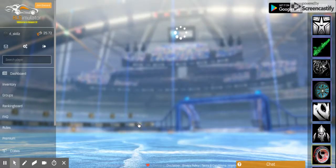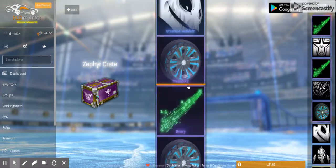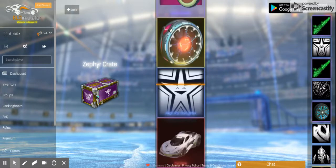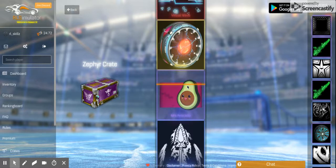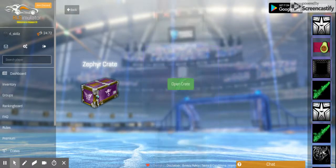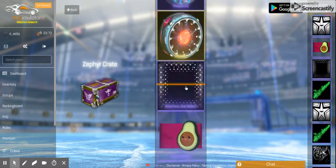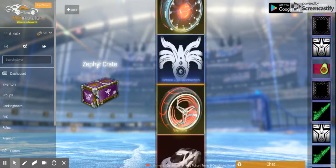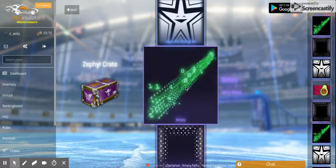First crate, one of 24 to go. I can do no-reaction openings — probably can't believe me since there's no face cam, but believe me. We got a Misty's Avocado, very rare, very nice. We're not going to trade up just yet — that'll be in another video. Also got a painted Binary — nope, that's two Very Rares in two crates.